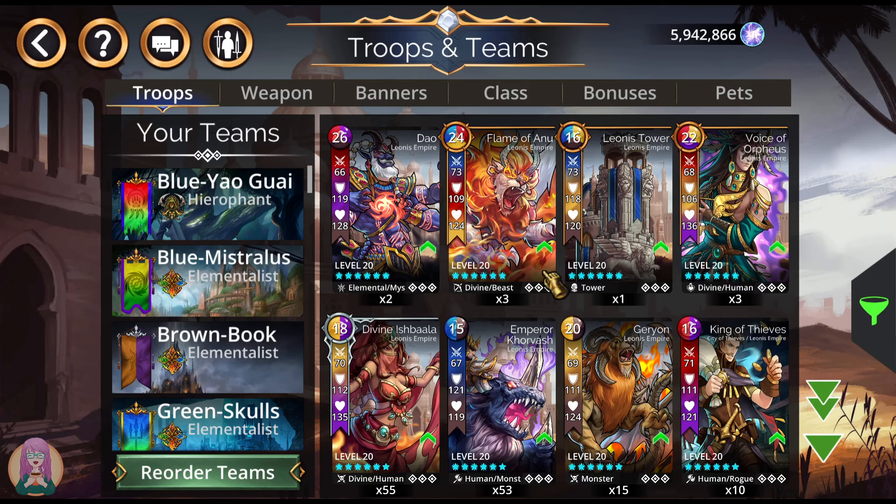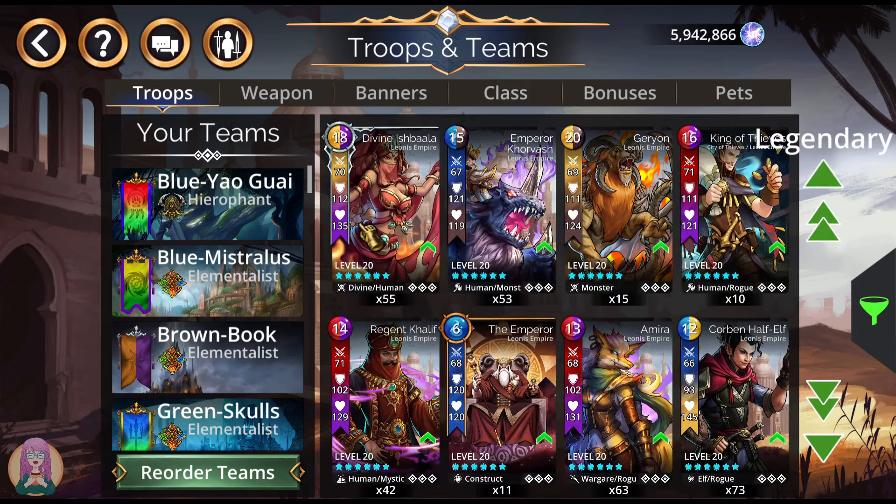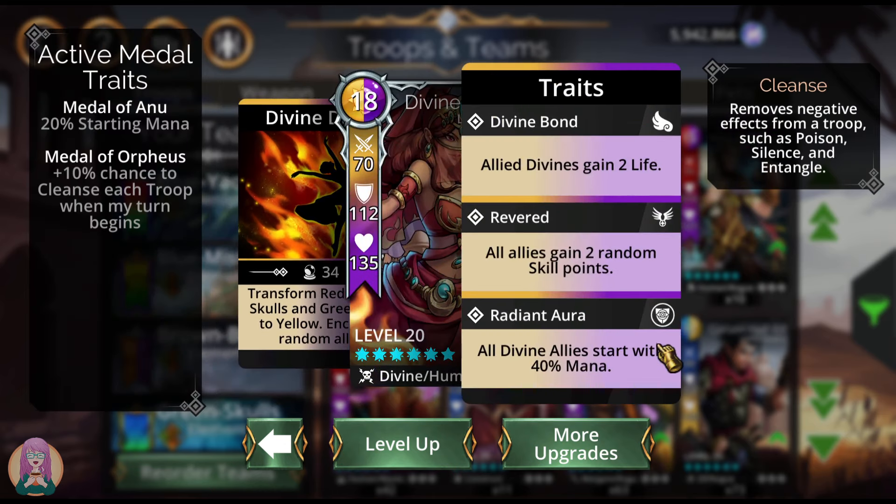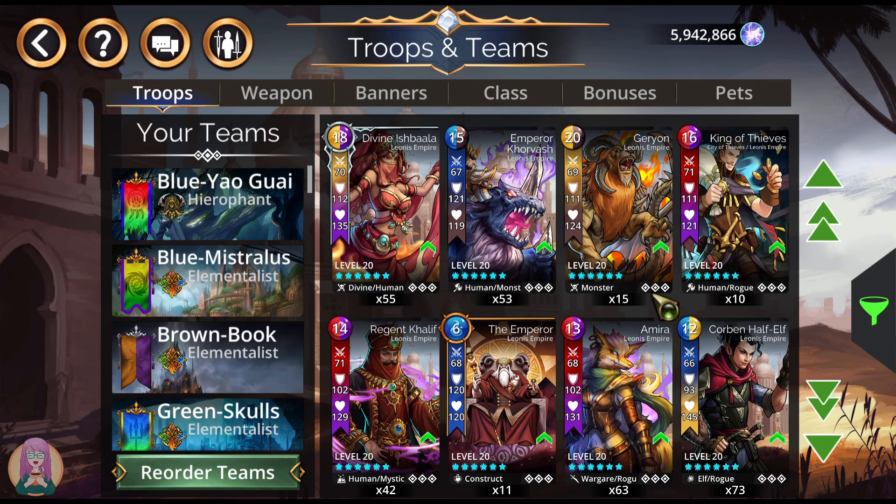Next up we have Divine Ishbala, who is fantastic at looping on the right team. Red gems to skulls, green gems to yellow, enchant two random allies — all good. Plus 40% mana start for Divine allies. She's actually very, very good. Took me forever to get her — I think it took me seven months to get her after I started playing.